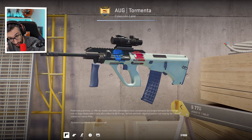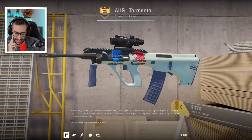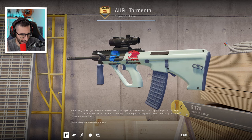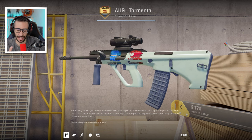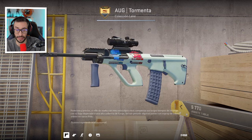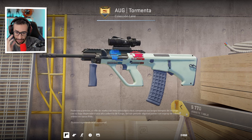Also an AWP Tormenta — oh my god — with a Titan Ivy Power sticker: 120,000 euros. Not bad, these stickers are very beautiful, and it's rare for them to look bad on any skin. At least it's Factory New, so it's saved by that. I don't want to know what it could sell for.